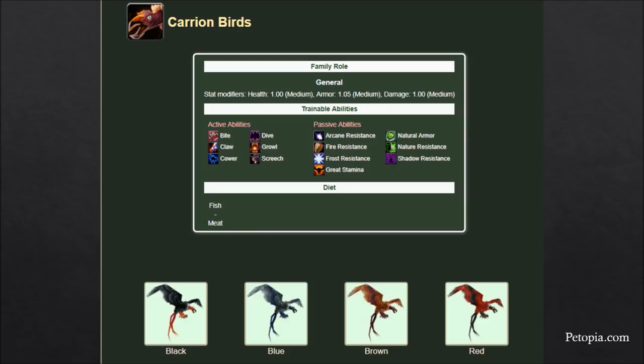Carrion birds are an all-arounder. They have a lot of abilities you can tame, so if you're looking for versatility in what abilities you want to use, they're very useful. They have Dive for a sprint, a limited diet of fish and meat, and they look cool. If you're looking for a good all-arounder, carrion birds are a good choice.